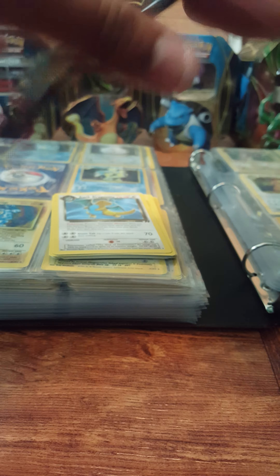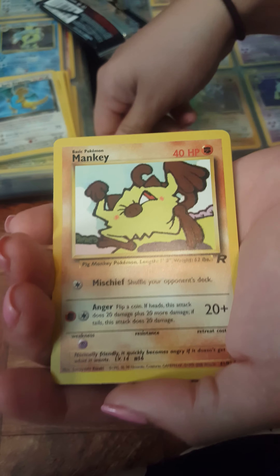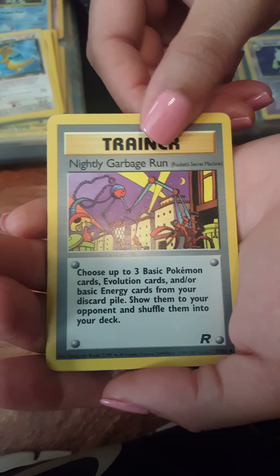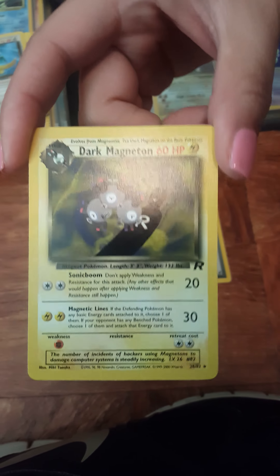My girlfriend wants to open these up, so I'm going to let her do that. Three from the back. We have a Machop, Slowpoke, Dark Raticate, Mankey, Voltorb, Diglett, Sleep! trainer card, Dark version. Nightly Garbage Run, Dark Jolteon, Goslowe — wait, this is the rare one — Dark Magneton non-holo. We already have that one.